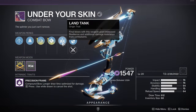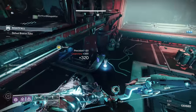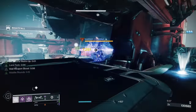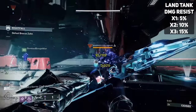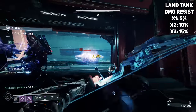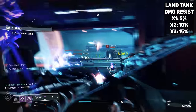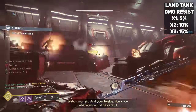The origin trait found on this bow is really what makes this bow turn your guardian into a walking tank. That is the origin trait called Land Tank. Final blows with this weapon grant increased resilience and additional damage resistance from combatants, and this actually results in you maxing out your resilience — yes, even if you're not at 10 resilience. Getting a kill with this weapon will max out your resilience. What's even better is the damage resistance stacks per kill: one kill is 5%, two kills is 10%, and at three kills it maxes out at a whopping 15% damage resist. These are the kind of things that will keep you alive, especially in end-game content.